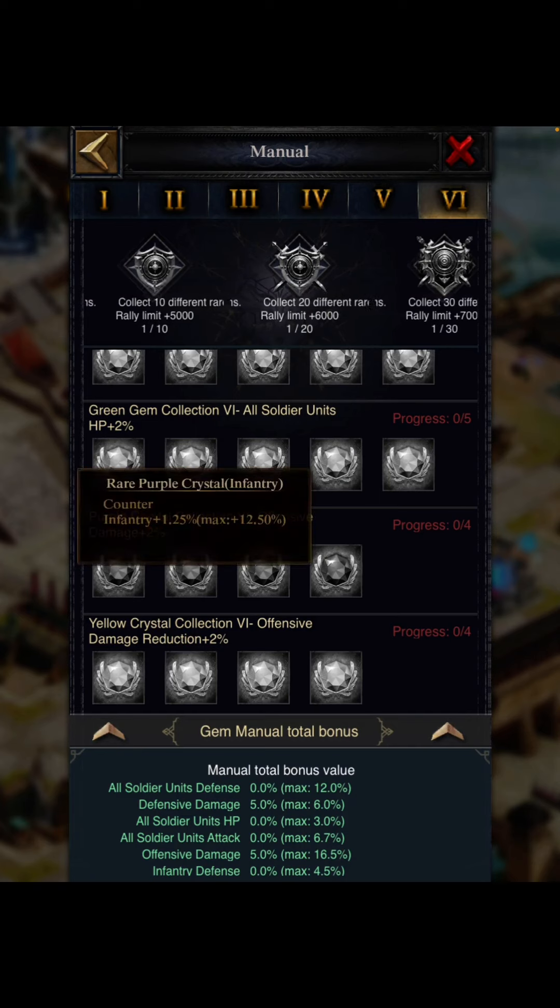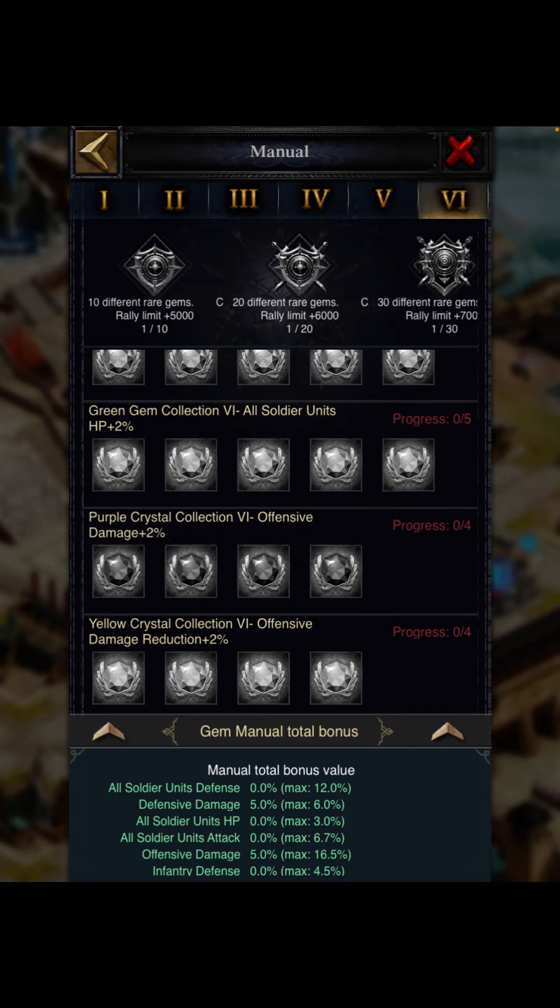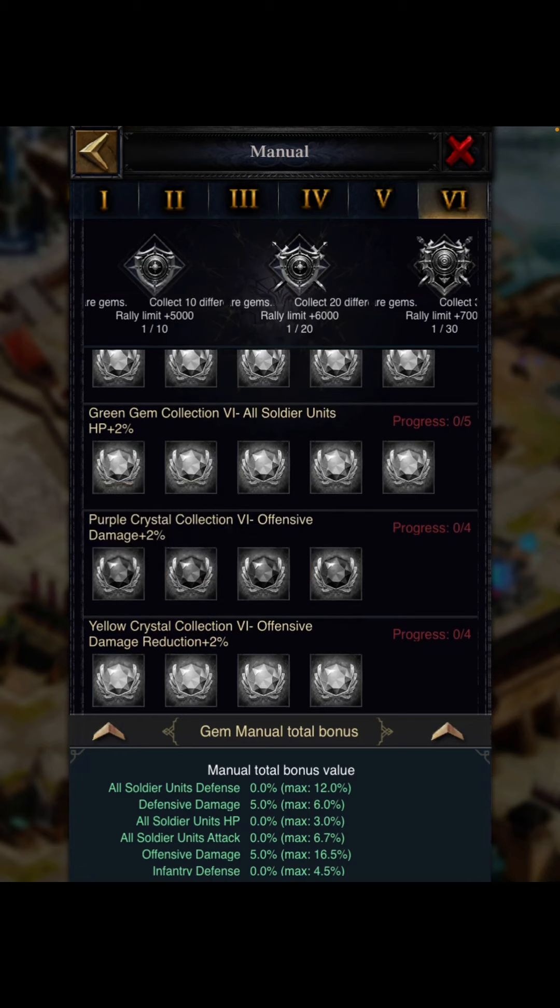Next comes the counter feature — the rare purple crystal. The basic counter mechanic from Clash of Kings is: infantry counters cavalry, cavalry counters archer, archer counters siege, and siege counters infantry. If you use the counter infantry gem, your troops will have increased chances and additional damage against enemy infantry troops. Similarly, counter archer gives additional damage toward archer troops. This is how the counter feature works.